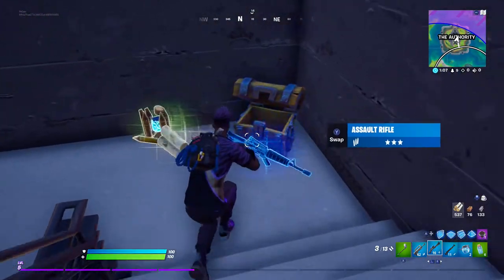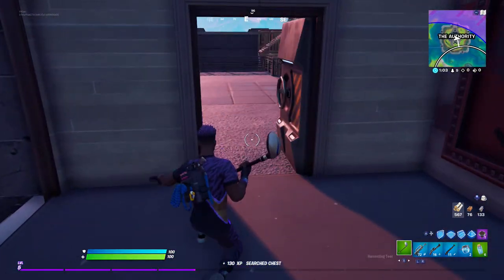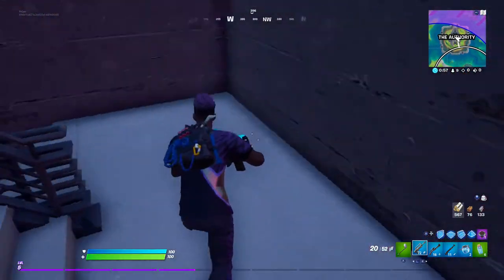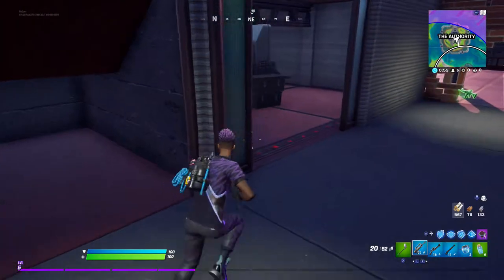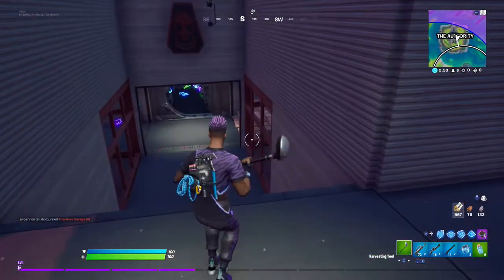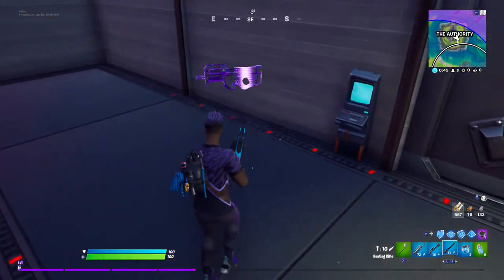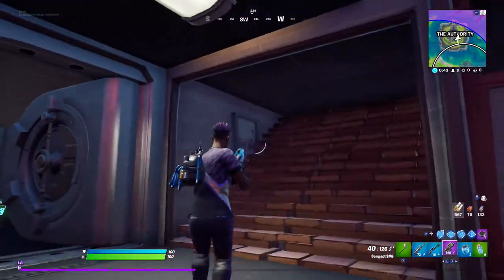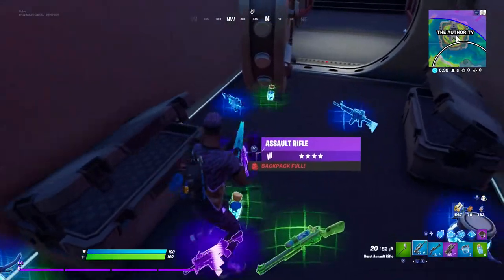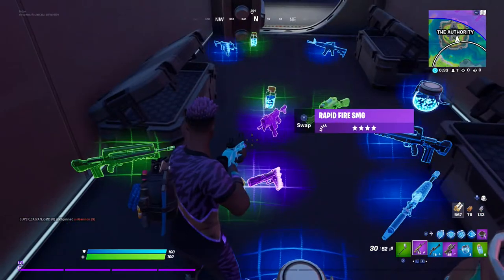I heard something around here — a little chest. I decided to keep the burst assault rifle, and I've already got max shields. I decided to peek out through there, don't see anyone, so I just keep going down. And look at what I find over here — the vault's been opened, and there's a whole bunch of loot left over. So I decided to grab the compact SMG. They probably had an even better assault rifle, which is kind of amazing if you think about it. They probably took the drum gun that was over here.